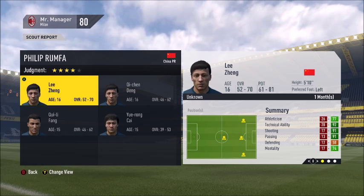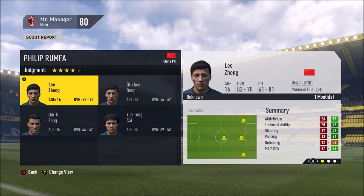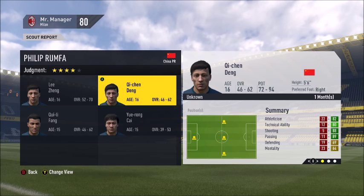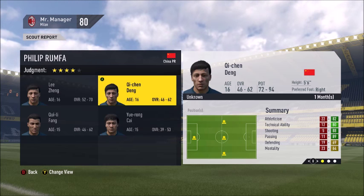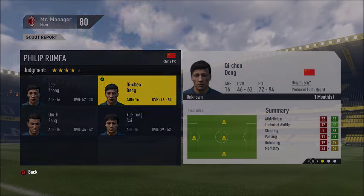You want a player that's up to around 70-rated overall — that's really good. You also want a player with high potential, like 94 — like this guy. However, this other guy is high-rated but his potential stats aren't that good, which is very unusual.